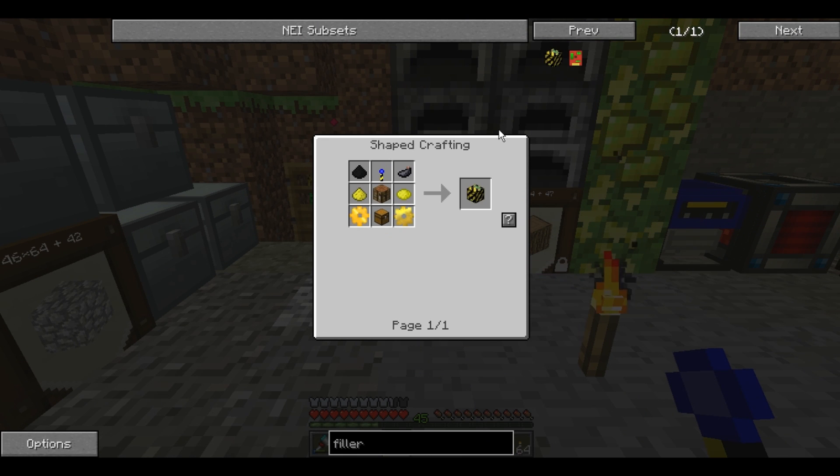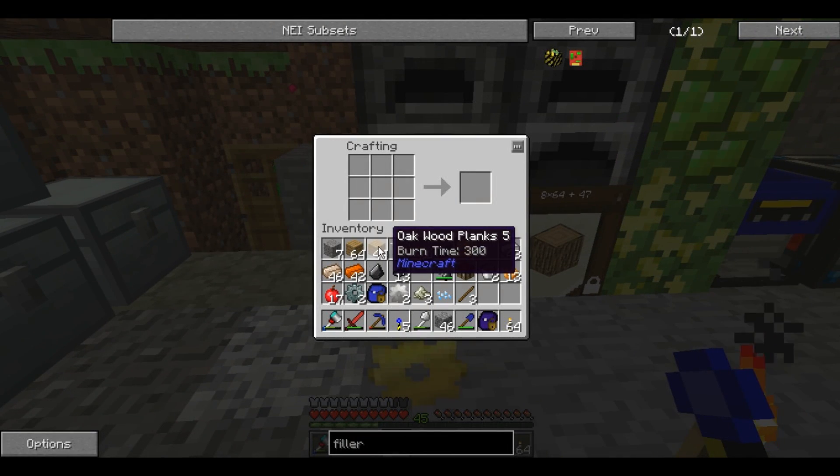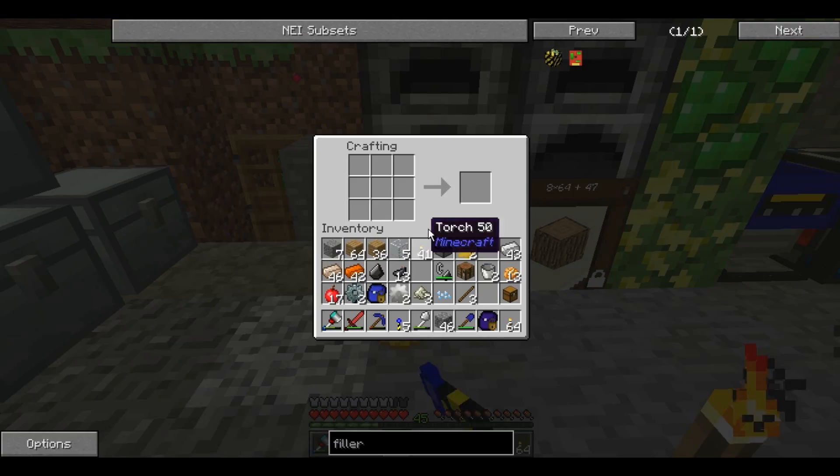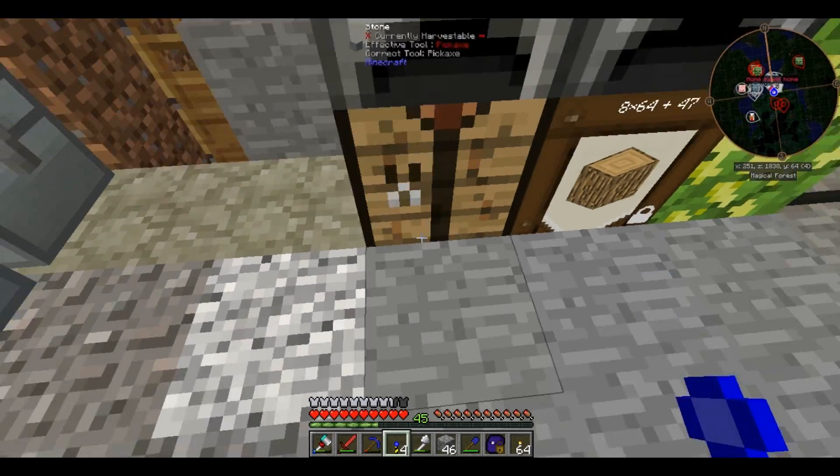All you need to make those little marker doohickeys is redstone torches and lapis lazuli, and you get your landmarks. Now I should be able to get the filler. I don't have the chest — I used that chest up down there. So that's what I needed. I got the filler and I got my markers.